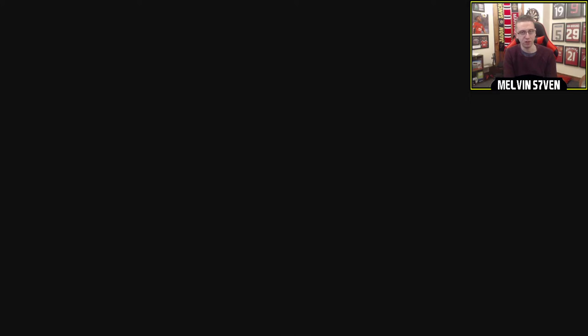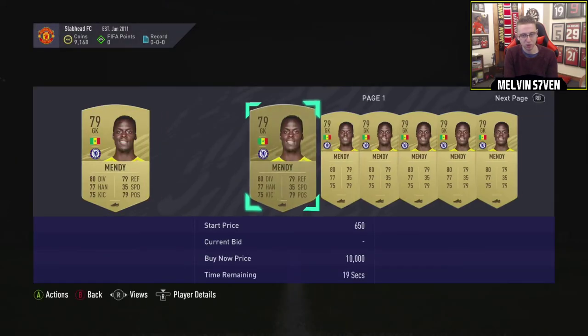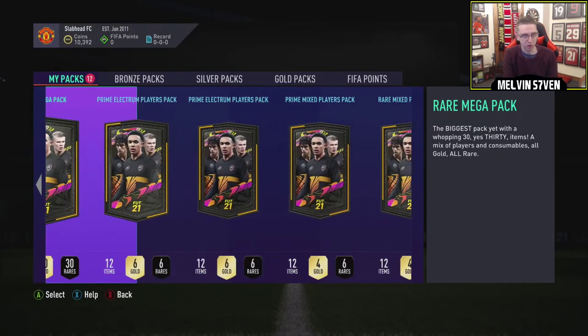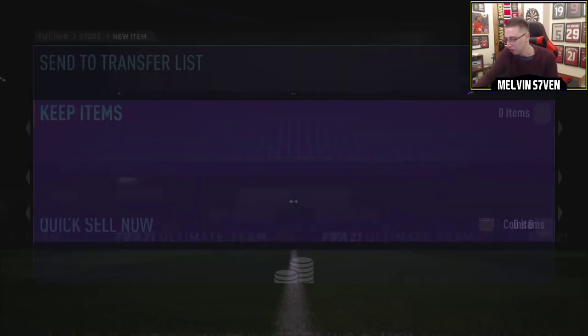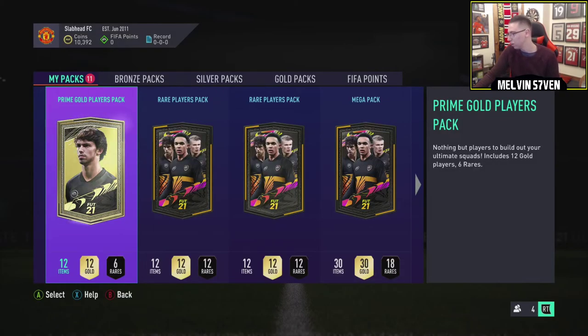Considering there's three 55s, two 50s, two 35s, and a prime which is a 45. Does Mendy go for anything? Nope, he does not. Now we'll open some of these other ones. We'll open three prime electrums next - six rares, six gold, six silver. It's obviously a rare. Is it a walkout? No, that was just quite bright. I got fooled. It was not a walkout. Motherfucker.